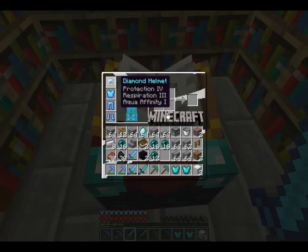On boots you can get Feather Falling — it's protection against fall damage. Let me check the notes on that for any extra information I can give you guys. Okay yeah, fall damage — it doesn't really add much beyond what it says.